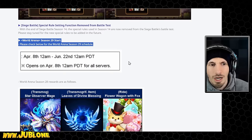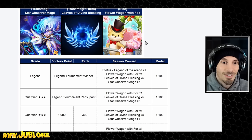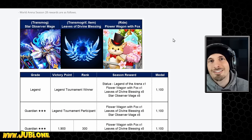World Arena Season 29 starts — the Special League is always two weeks long. We have the star observer mage transmog, which is pretty nice. I feel like the animations are going to be really cool for that; our team always does a good job. We have the flower wagon with fox — because of course we do. It's another thing to jiggle and talk about, like how having it on the island will get us LD5s.